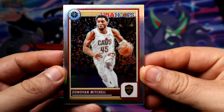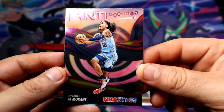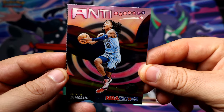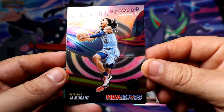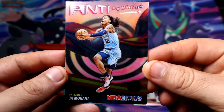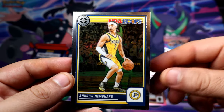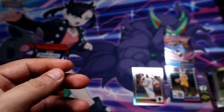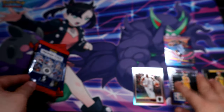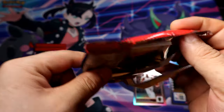Not a bad one either. We get our first insert — Anti-Gravity Ja Morant. A parallel of these things would be pretty awesome. Not bad for our first pack, let's see what else we can get. Come on Wemby!